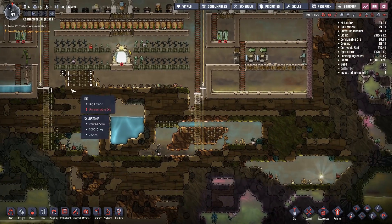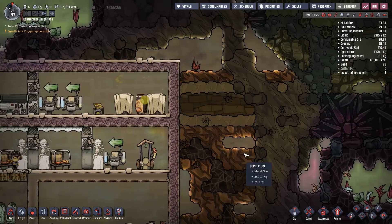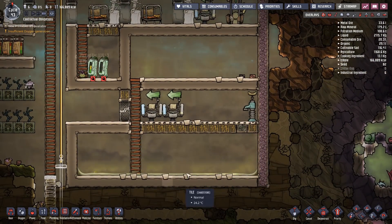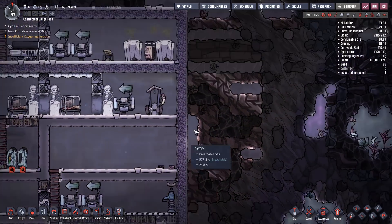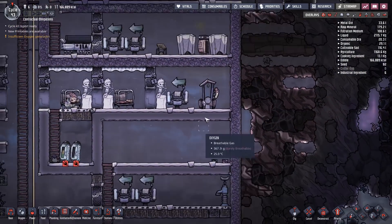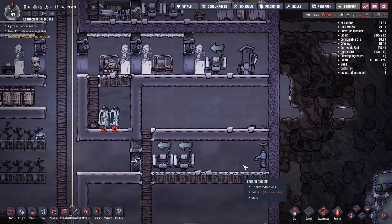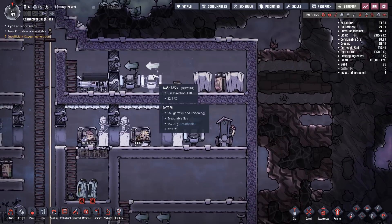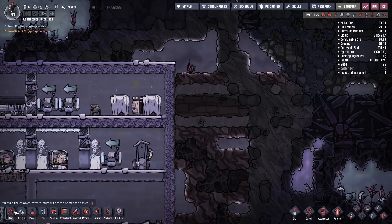I've given them all this digging work down here so I can get on with stuff up here. Actually I've changed my mind - I'm going to do it up here because it's going to be more efficient. If I put all the dirty stuff in one place, I'm only going to need two wash basins instead of four, which is just going to make life so much easier.